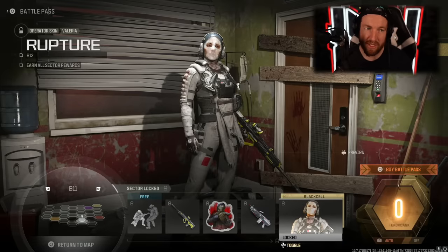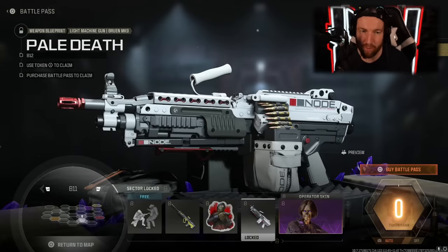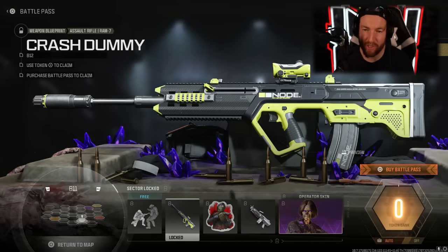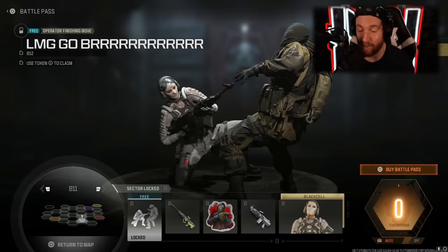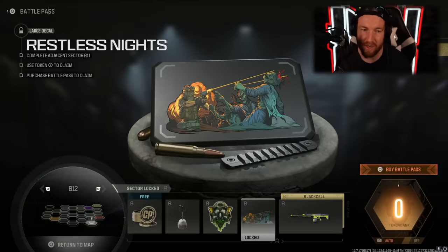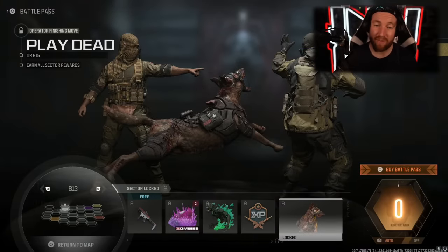In B11, we have a pretty cool Operator Skin for Valyria called Rupture, with a Black Cell version as well. We then have the Pale Death for the Bruin MK9 — kind of reminds me of Mass Effect. Then the Corner Check, the Crash Dummy for the Ram 7 — I like the green and black vibe — and the LMG Go Brr finishing move. They really name the finishing moves something in these Battle Passes, I must say. B12 has another green and black blueprint called the Full Stop for the Tack Eradicator, another large decal, another weapon sticker, another weapon charm, and 100 more COD points.